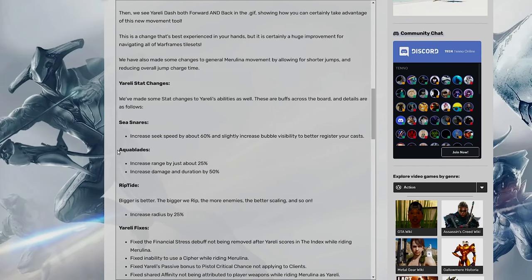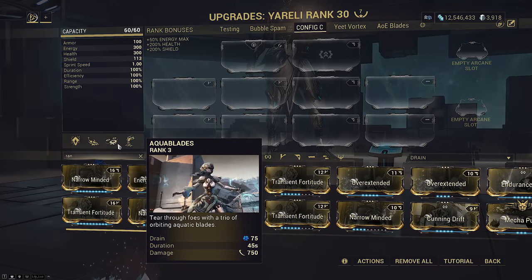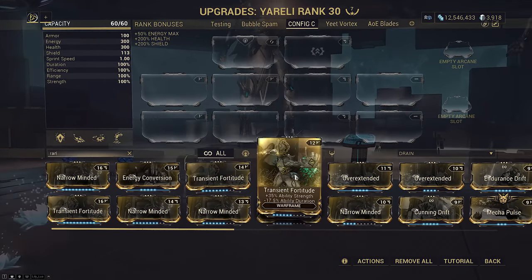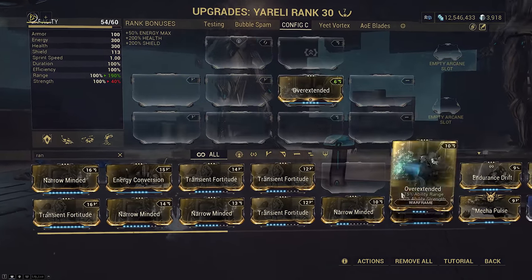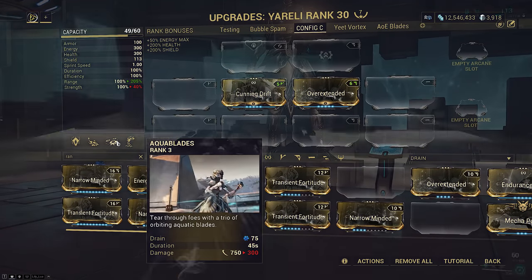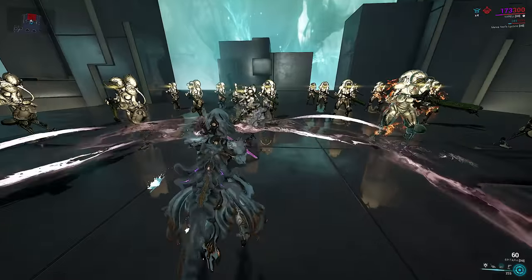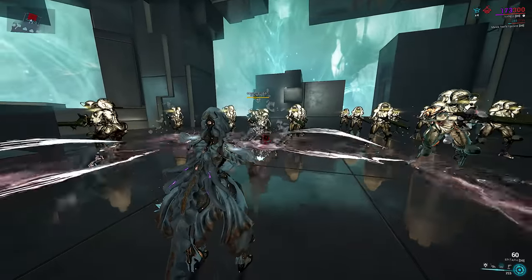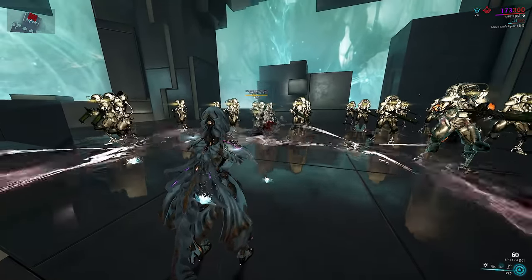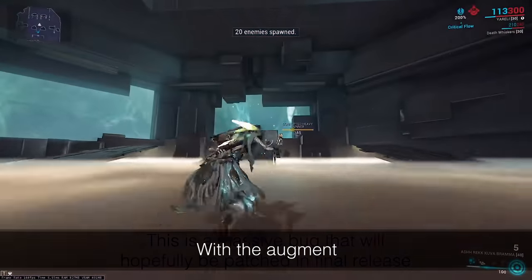They only have 750 base damage, which we now know scales with strength. Range doesn't affect it at all, which means we couldn't hit things further away, but also couldn't hit things right beside us. Basically, it was a gimmick ability that worked okay but was nothing impressive. The only reason it was even functional was because it had 100% chance of proccing slash and had a lasting duration for relevant damage application. But this augment, Surging Blades, it changes everything — it does not work the way it's stated.